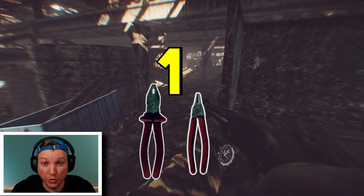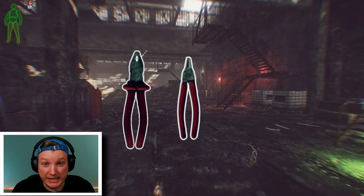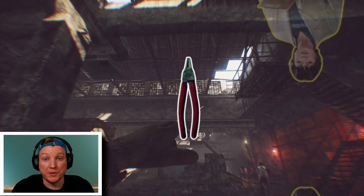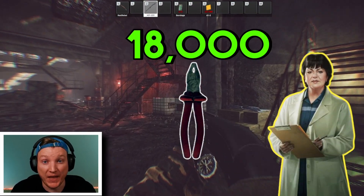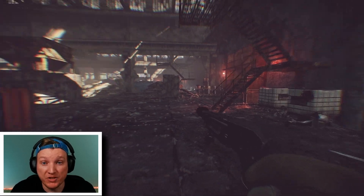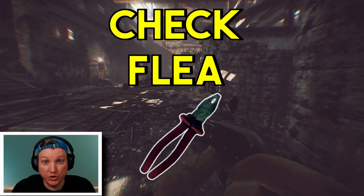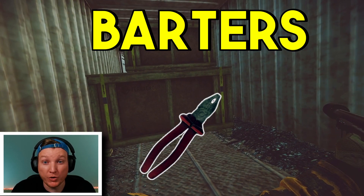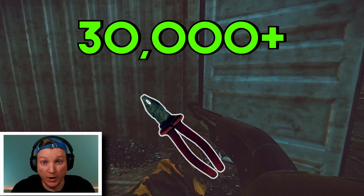Number one: red handled pliers. Specifically, I'm talking about the round pliers and the elite pliers. Round pliers you can sell directly to therapist for around 17,000 rubles while the elite pliers vend for around 18,000 rubles. I recommend just vendoring the round pliers, but before you vendor the elite pliers, check the flea market. There are a ton of barters that require the elite pliers which can drive the price up to around 30,000 rubles per item.